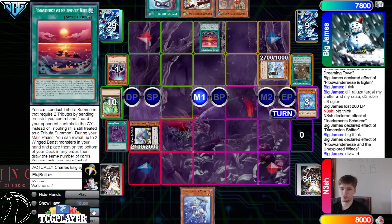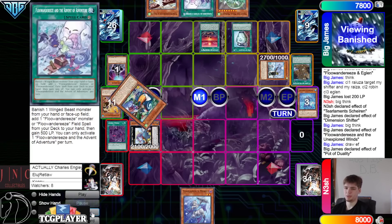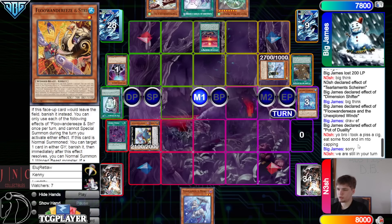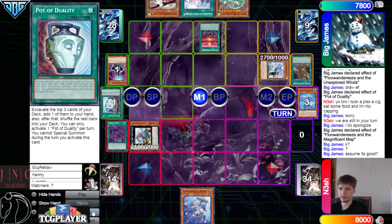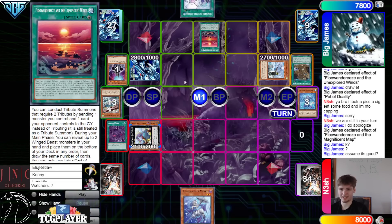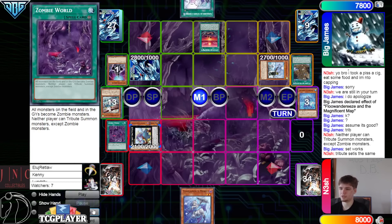They activate Unexplored Winds draw effect. Put back, draw Mega Monarch, then activate Duality. We could have Duality'd first to change the order of the deck but we decided not to. They want to draw Mega Monarch specifically, then grab Adventure off Duality. It's been a seven minute long turn. Activate Map — Map reveals Eagle, go Banish Robin, summon. Then they try to Tribute Set, but that's not going to work — it's still a Tribute Summon even though it's a Tribute Set. Neither player can Tribute Summon a monster except Zombie Monsters, and Tribute Set is the same.